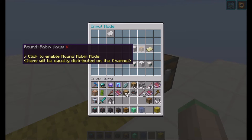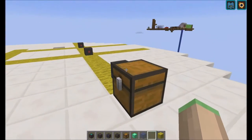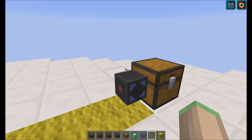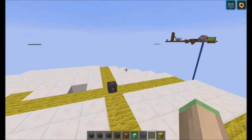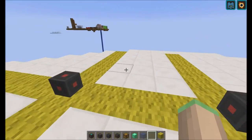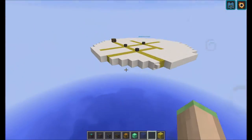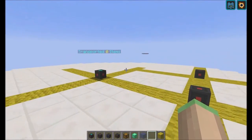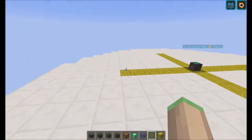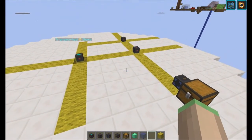There's also a round robin mode, which is going to equally distribute all items. So let's say you have four output nodes and one input node. Normally the input node is going to search for all output nodes, and if the output node can accept the item, it will go there — best match, basically. With round robin mode, however, it will first go into the first output node, then the second, then the third — so each output node gets its turn.